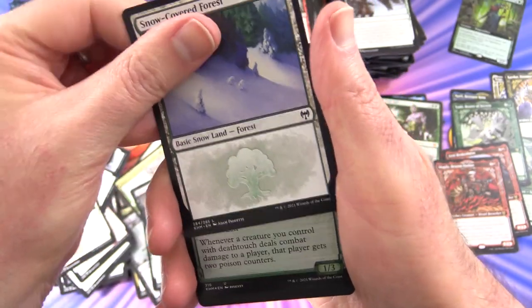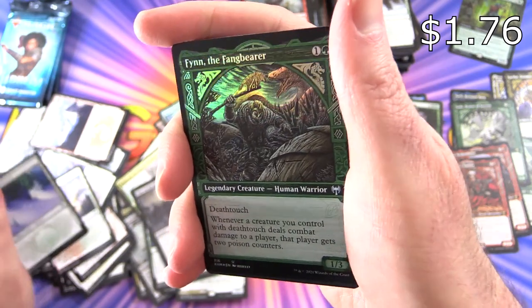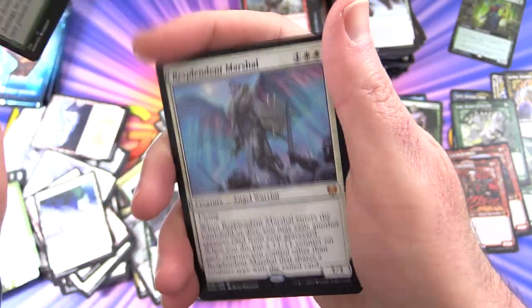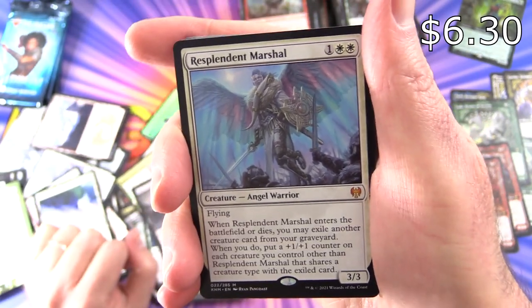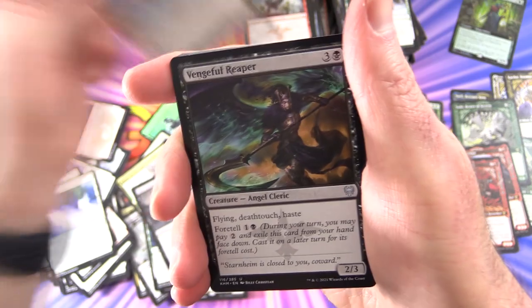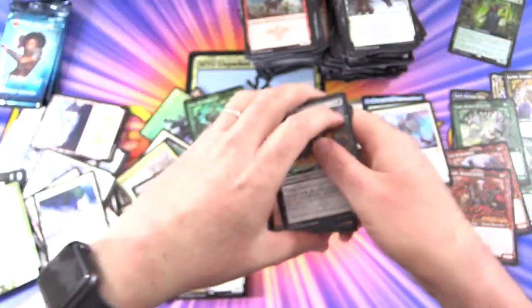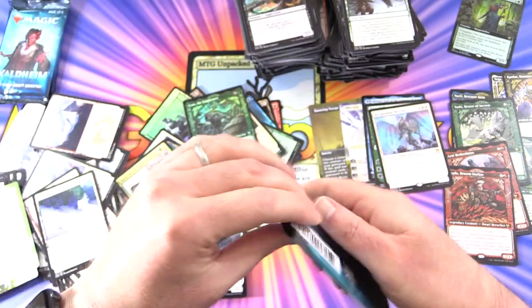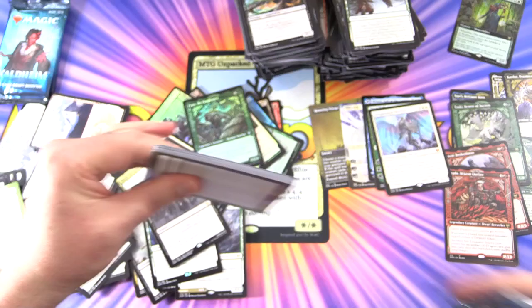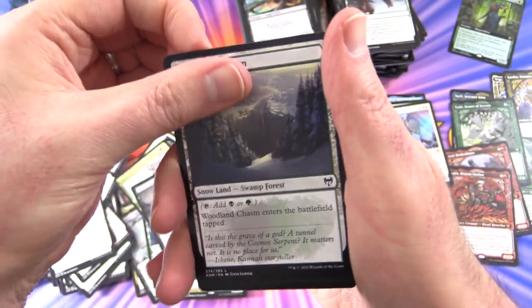A foil Finn the Fang Bearer — that looks pretty spiffy. And a Mythic — Resplendent Marshal! Fantastic. So five Mythics — that is about average for a typical booster box, but we want more. We have three more packs to crack here — let's see if we can increase that tally.